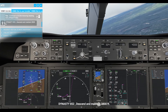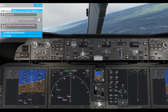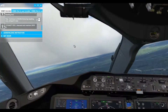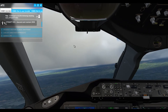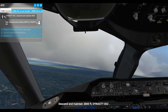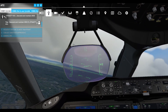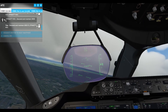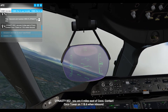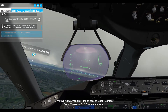Dynasty 852, descend and maintain 3,800 feet. Descend and maintain 3,800 feet, Dynasty 852. Dynasty 852, 2 or 4 miles east of Coco. Contact Coco Tower on 118.6 when inbound.